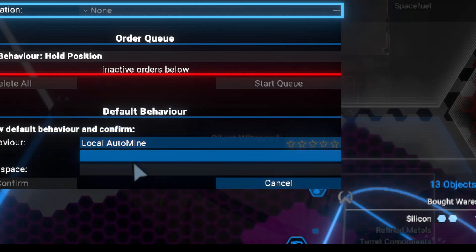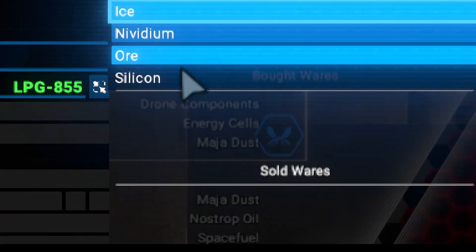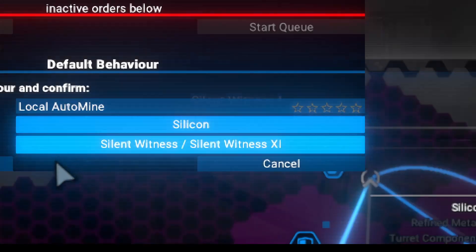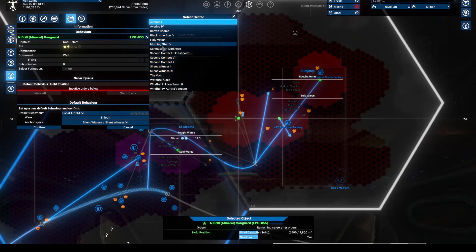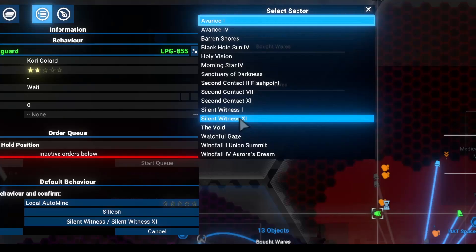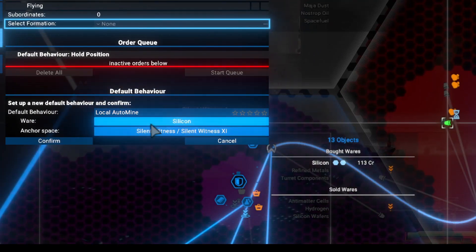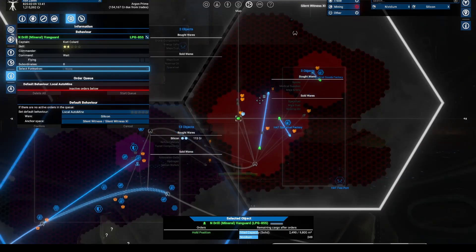After that you should see these options, and you are going to click the one below and pick what you want to mine — let's say silicon. Now you are going to click this button down here and pick the system, but make sure to put several probes, the sensors that detect the resources in that area. Then you pick the sector — Silent Witness works very well for me — and you have the sector, the auto mine, and the product that you want to mine. Then you press confirm and the ship will be on the way.